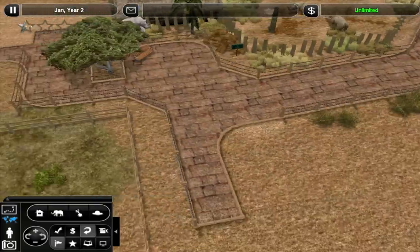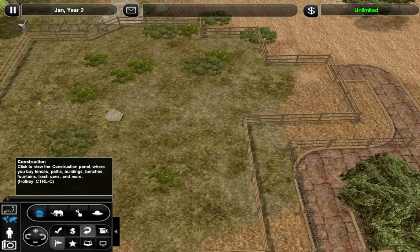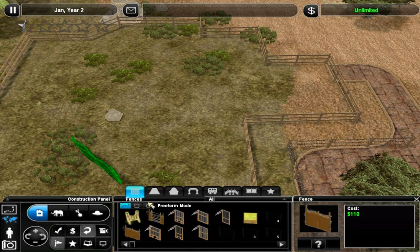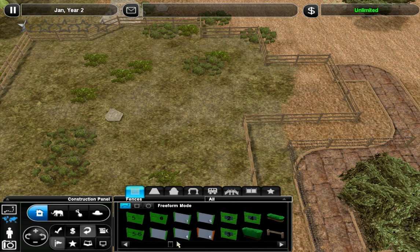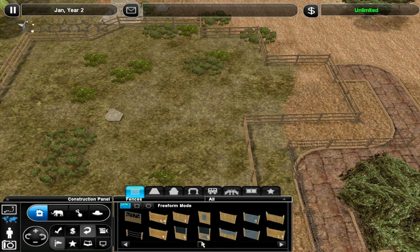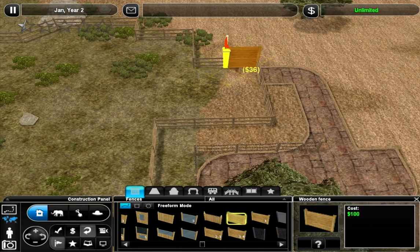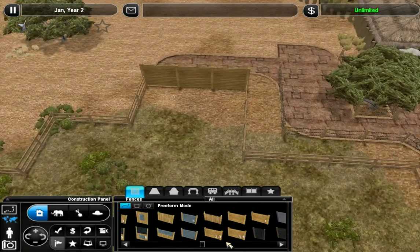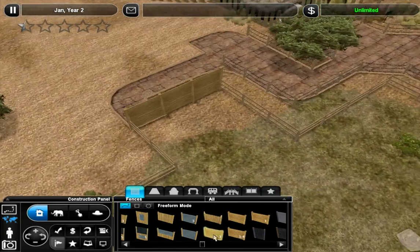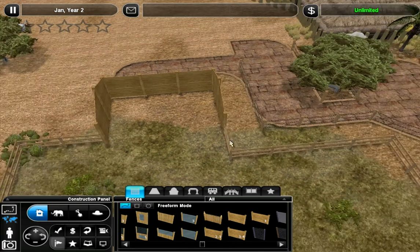I also added a rope fence along the pathway. Alright, let's get going on this. First, I want to build the shelter for the oryx, which I already have in mind exactly what I'd like to do. I'm going to go like that — that will be the back of it — and then grab a 2x3 and make a little makeshift stable. It'll be very simple, but it'll get the job done.